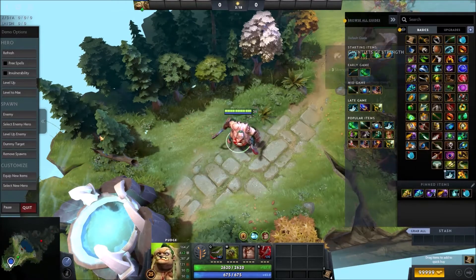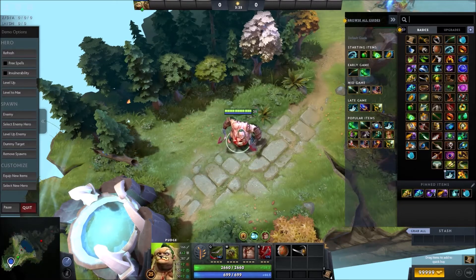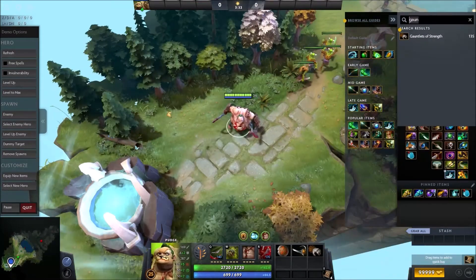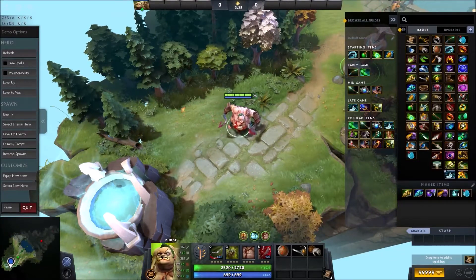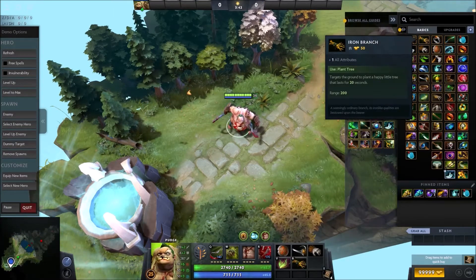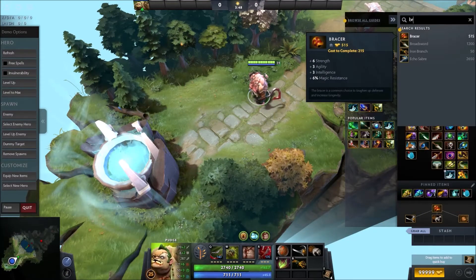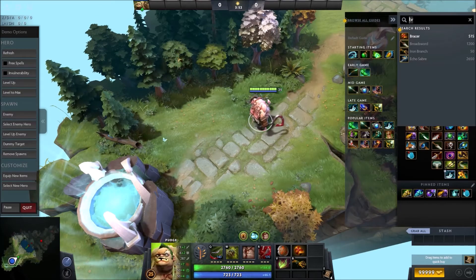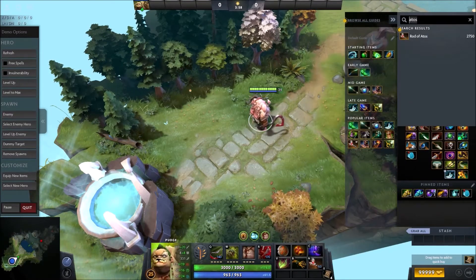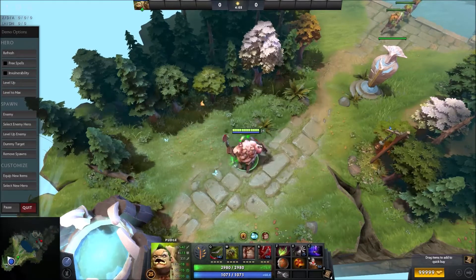Your starting items: you'll want to get a Stout Shield, a Circlet, and a Gauntlet. This allows you to tank and take less damage. Based on if your teammates give you Tangos or not, otherwise you'll just be getting Tangos. If your teammates give you Tangos, then you can get a Fairy Fire and a Branch. You'll build into Bracer first, then Phase Boots, then Atos, then Blade Mail. This is basically the build you're going to be using throughout most of the game.